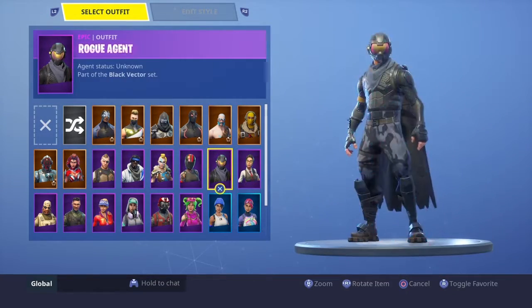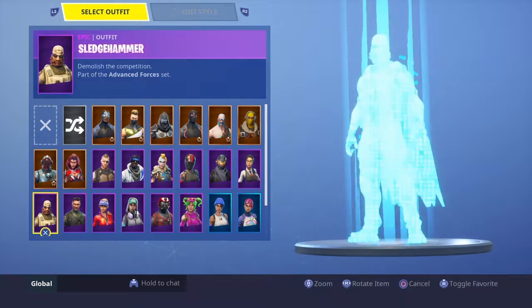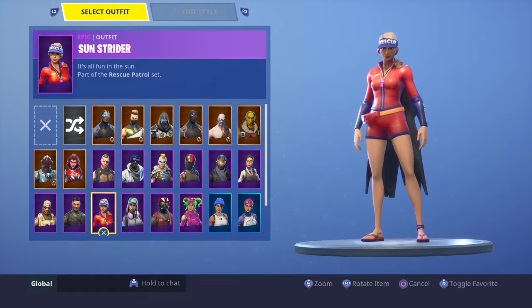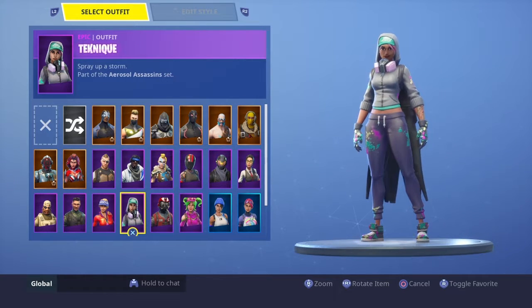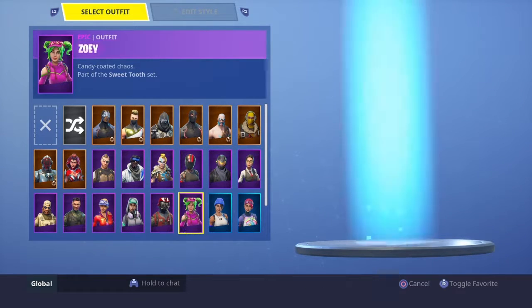The Rook from the Season 5 Battle Pass — that's the starter pack from Season 3. Sledgehammer from Season 5 Battle Pass. Squad Leader from the Season 4 Battle Pass. Technique from the Season 4 Battle Pass. Wingman was the Season 4 starter pack.